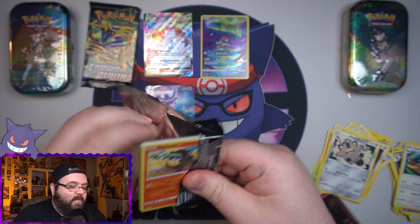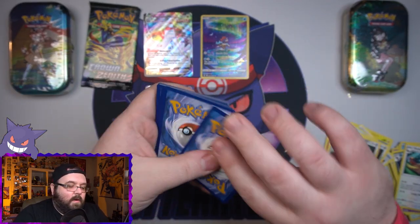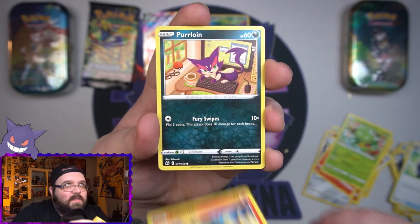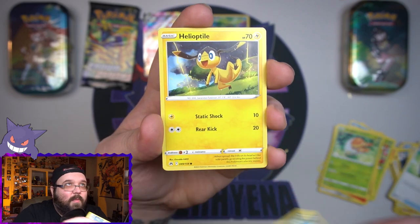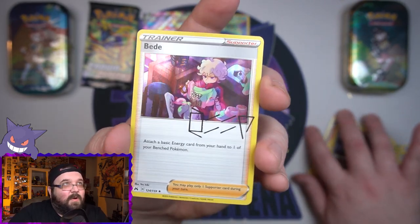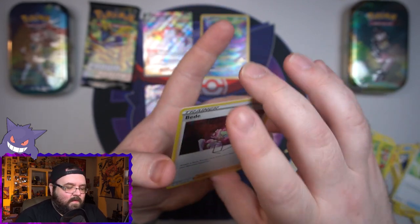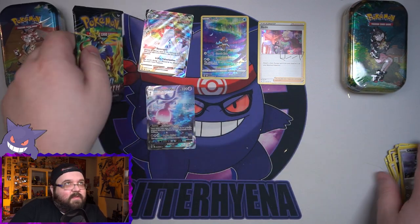Pack number four — two packs left before we get into the mini tins. Three of these four packs have been Fire Energies. Got another Rescue Carrier, Salazzle, a Carnivine, a little Salandit, a little Skitty, Grubbin the Bug, a Comia Skrelp, Helioptile, a Reverse Chatot. And on the end — another signed one. One I don't have yet. We've been getting four or five of these. I do eventually want to get all of those, so we'll open up enough Crown Zenith over its lifetime to get them.